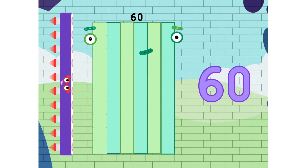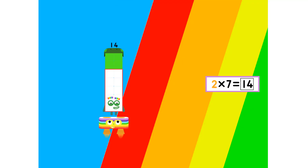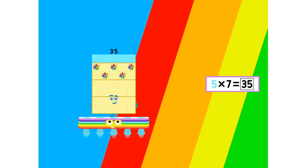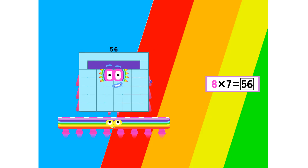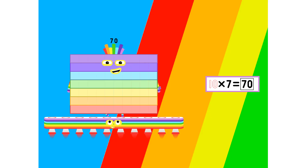And 60. 1 seven is 7, 2 sevens are 14, 3 sevens are 21, 4 sevens are 28, 5 sevens are 35, 6 sevens are 42, 7 sevens are 49, 8 sevens are 56, 9 sevens are 63, 10 sevens are 70.